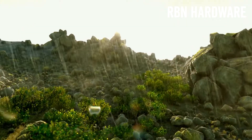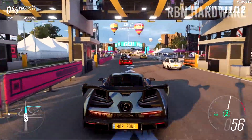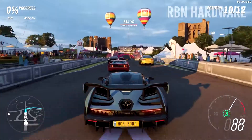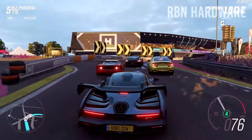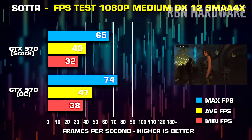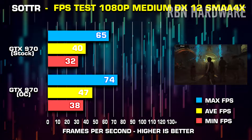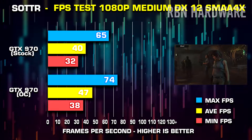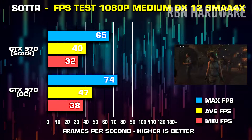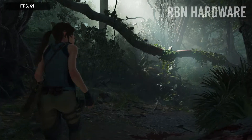Every graphics card overclocks differently, and this comes down to many parameters such as what type of GPU you have, what cooling solution your graphics card has, but even more importantly the GPU lottery, because this is at the end of the day a lot of luck as well. I've been running Shadow of the Tomb Raider using their built-in graphics benchmark test, and as you can see, running at stock clocks from factory and overclocking it a bit, I was able to squeeze about 10 more FPS on my old GTX 970. More performance unlocked for free.